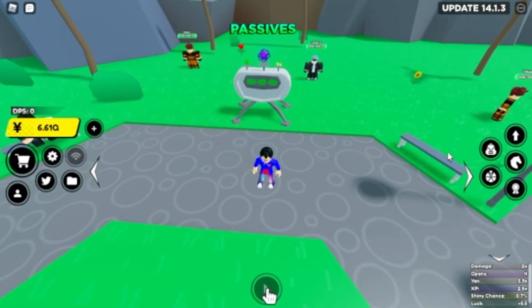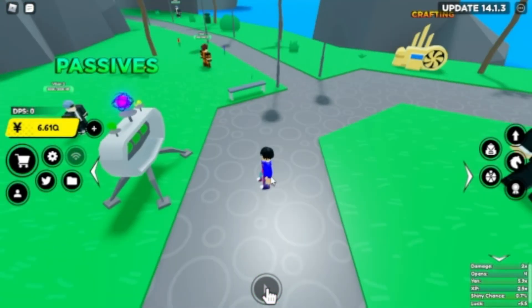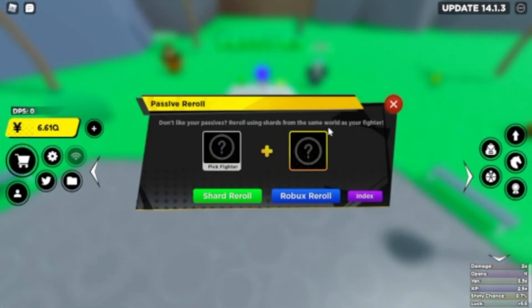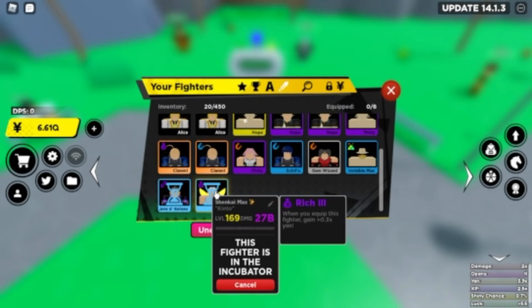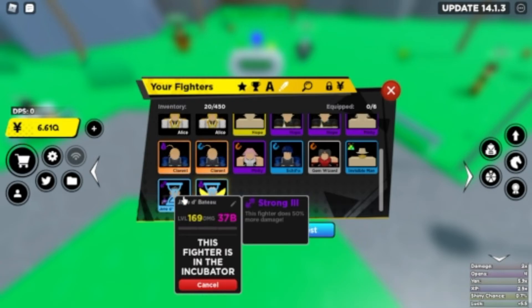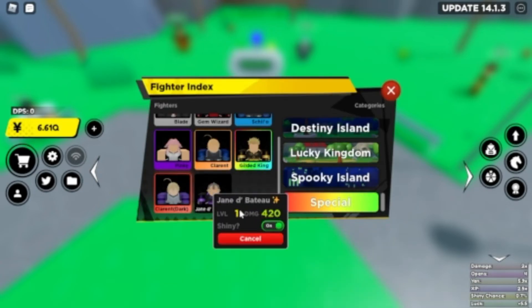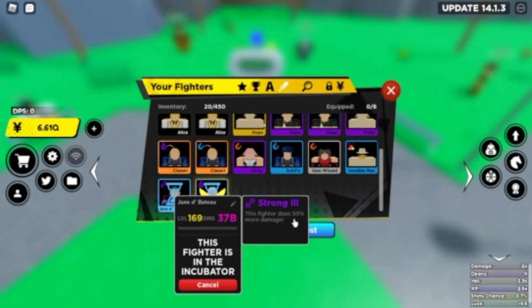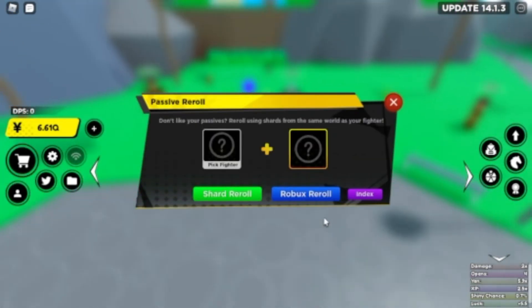The second thing people use their shards on are passive re-rolls. Usually only more experienced players who have been playing longer use their shards for passive re-rolls, because they make your fighters a lot stronger. For example, my Janda Arc — even though my shiny Shankai Max is supposed to be stronger — my Janda Arc has a Strong 3 passive on him. At level 169, his damage is supposed to be 25 billion, but with the Strong 3 passive — which does 50% more damage — he does 37 billion. That's insane, and it's one of the best passives in the game.